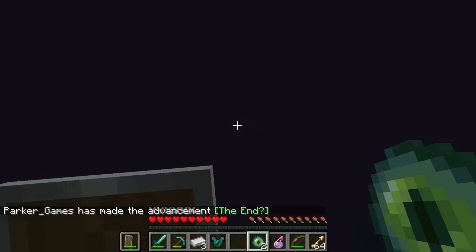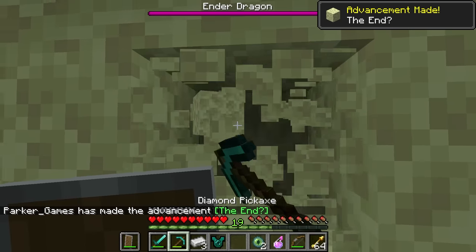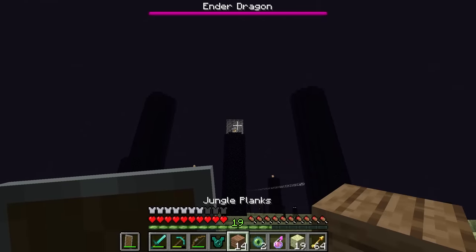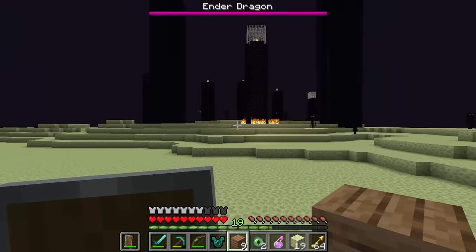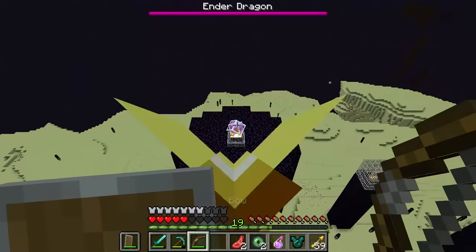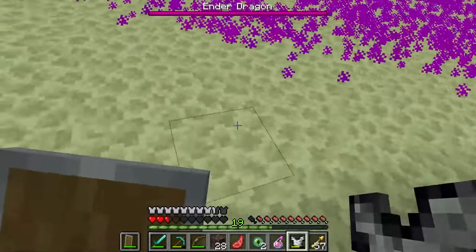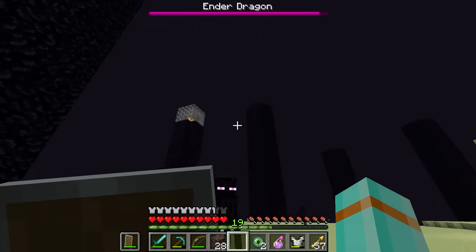One, two, three — okay we're at the End now, let's rock! I've got my bow helmet, feather falling, and ghast tear boots. If I shoot this guy, is that gonna explode it? Yeah, we got it — no problem! Oh, I got launched up. Take out the healers. I've got an idea — if I put the chest plate on, can I teleport up there? Almost — one more healer. Yes! Dragon, you're going down.